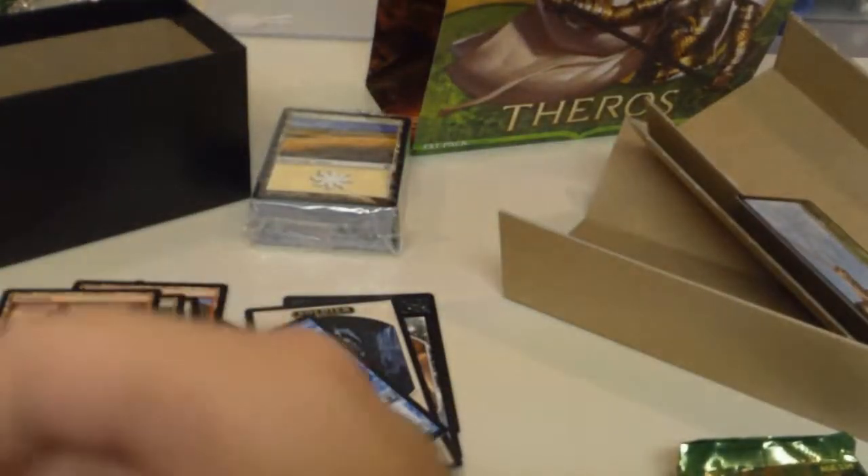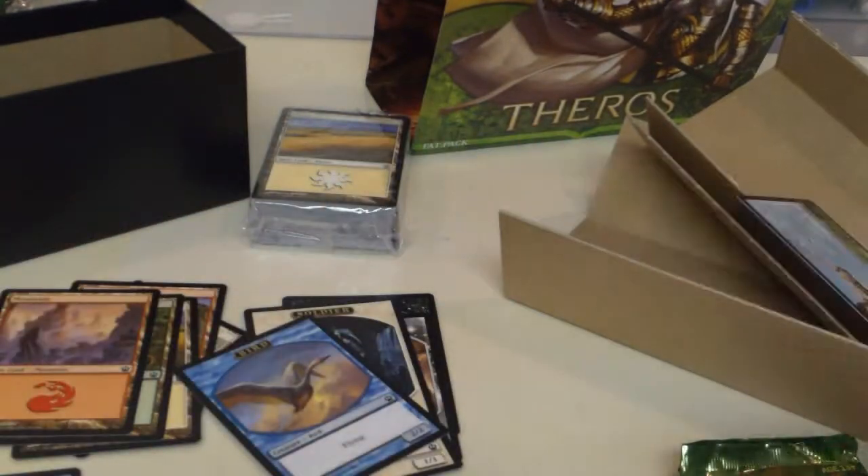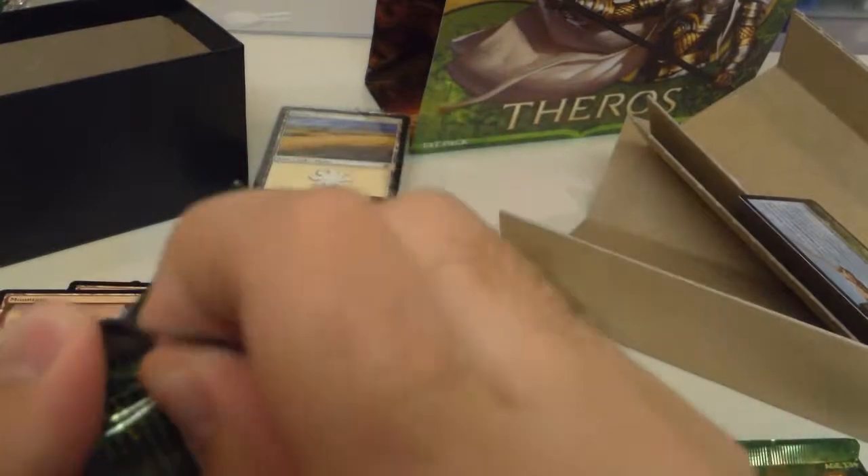We have four packs left. Going through these kind of fast, don't want to take up too much of your time. No token, another upside-down land, and another Centaur Hero. That's not cool — getting two of the same meh rare from this fat pack.